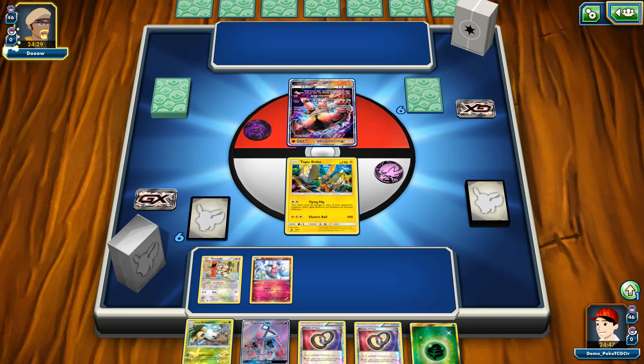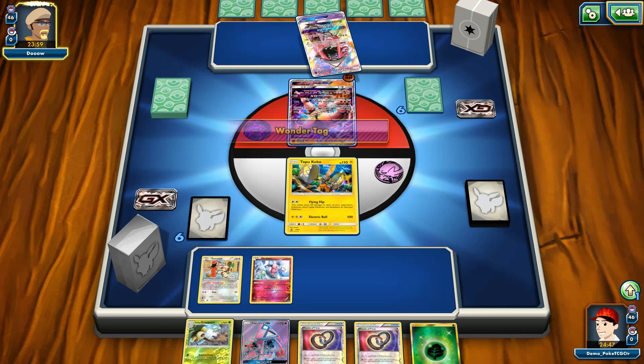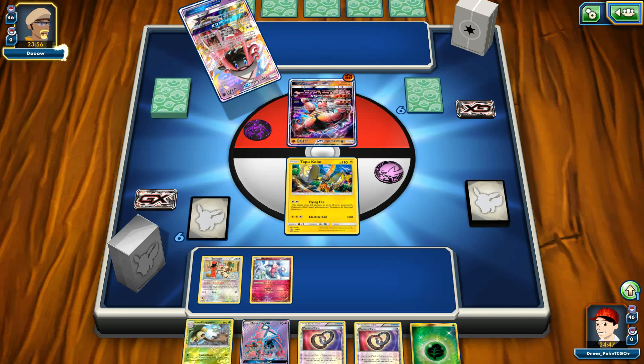Another BuzzRoc, another BuzzRoc. And there is already Mr. Mime on my bench — what else do I need? Pretty much nothing. Grass Energy attached. I would love to see some sort of N on the other side so I can refresh my hand, because this hand is definitely not as good as it should be. But there's a topdeck play which is obviously going to be either Cynthia or Sycamore. I'm 101% positive he will not decide to play N.